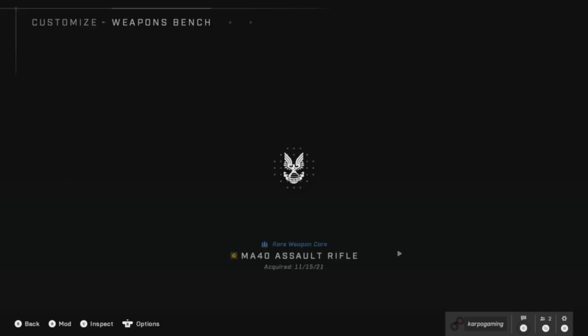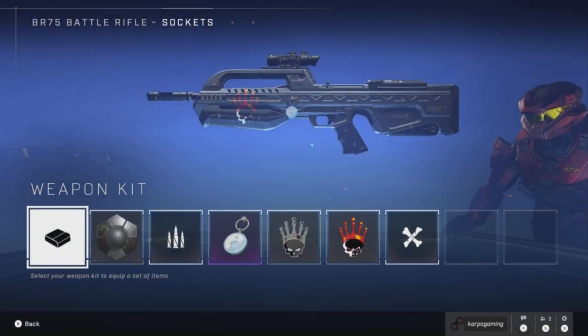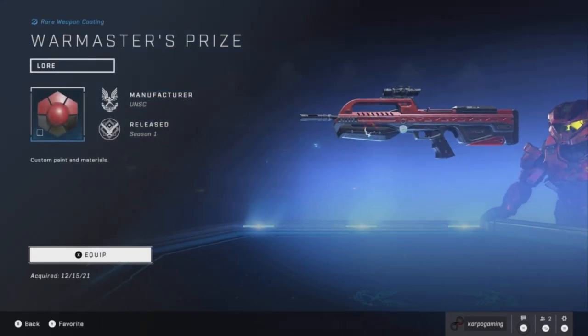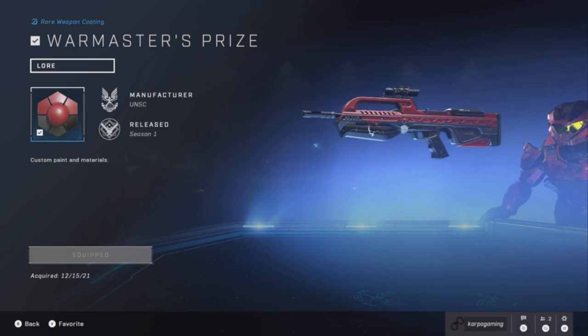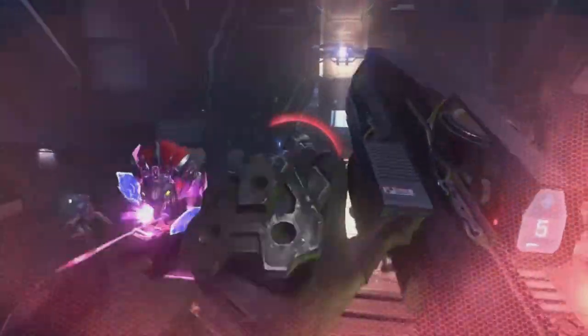After we've collected it, head into the workbench and over to the BR 75 battle rifle to get that weapon skin applied. And voila - here it is, the War Master's Prize, looking pretty sweet. The battle rifle doesn't have too many skins, but the War Master's Prize is one that really looks good.